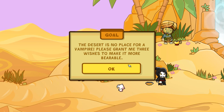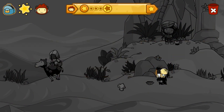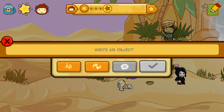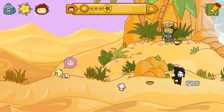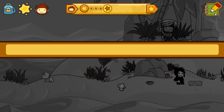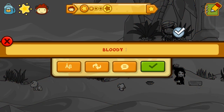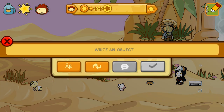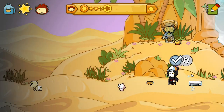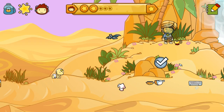The desert is no place for a vampire, please grant me three wishes to make it more bearable. I guess you need a delicious baby — and then you could eat the baby. It didn't eat the baby. You need an air conditioner, no question about that. Sunglasses — the sun's too bright. You need blood. You can create a bloody face — that's gross. Sunglasses, hat to protect you from the rays of the sun — apparently not. Umbrella to protect you from the rays of the sun — yes. And maybe some sunscreen. Problem solved. That was proving to be a pain.